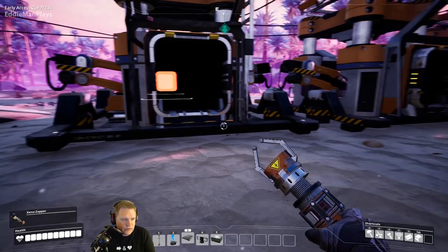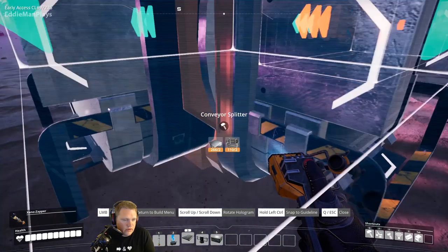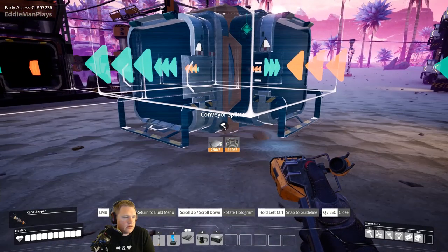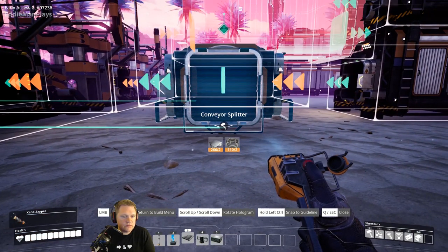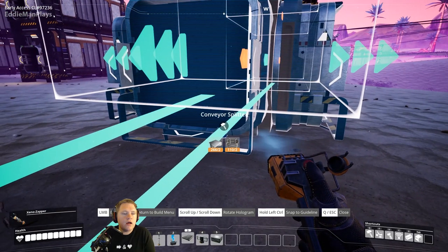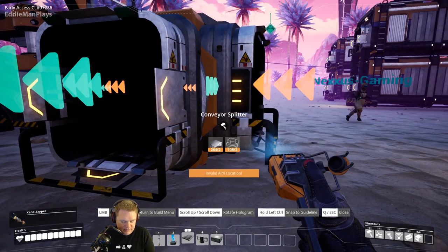I'll put some containers up. Do you have logistics? So we need a splitter. You want to put the splitter down or you want me to build it? Remember, we need a splitter here. Try and line it up with the bottom crate. Move your character — just tap it. Move it toward the crate more and find the line. I see two blue lines. Yeah, that's good, that's perfect.